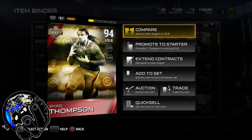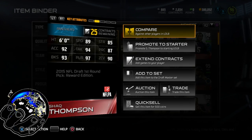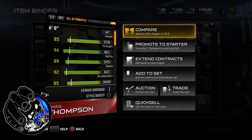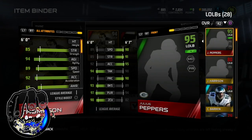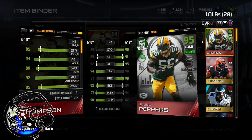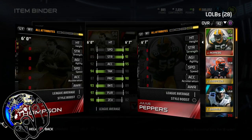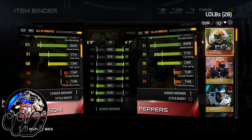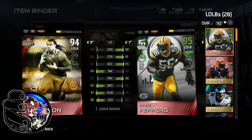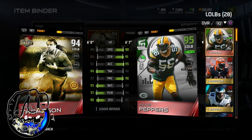Taking a look at him — 94 overall, left outside linebacker. Not bad. Six foot, though. We don't rock like that over here, we got to have some height for the picks and such. The Pursuit looks kind of beastly, though. Let's compare Julius Peppers real quickly. Julius Peppers is only a 95 but that 6'7" height is major. 97 Pursuit, Zone Coverage 90 — not bad. But his jumping? He's got 88 jumping and already has 7 inches on Shaq. Nah, we're not even going to rock with him like that. He's going right on the auction block.